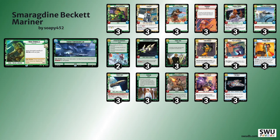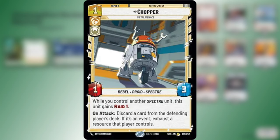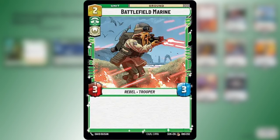Starting with the 1-cost cards, I'm playing Alliance Dispatcher — a 1-cost 1-2 that lets you play a unit from your hand for 1 less as an action. He's a kind of pseudo-ramp; if you play him on turn 1 and he survives, you can play Kanan on turn 2 or Bright Hope on turn 2, which at 6 health is very difficult for your opponent to deal with. Chopper can be good or bad but he's a 1-cost. Battlefield Marine is the best 2-drop in terms of stats — a 2-cost 3-3 with no abilities but obviously very strong.